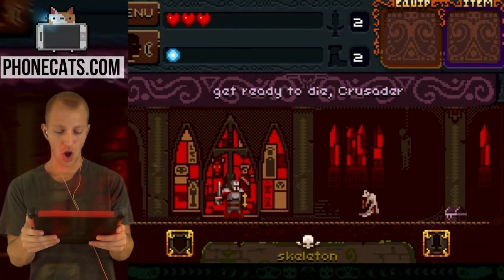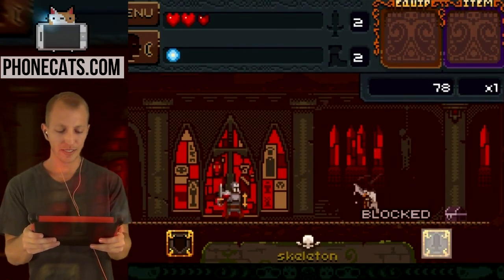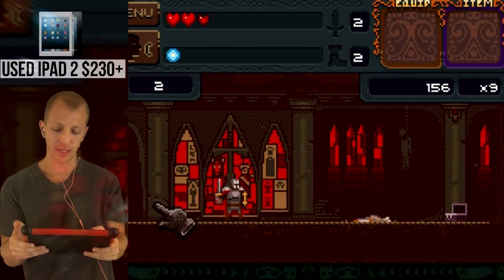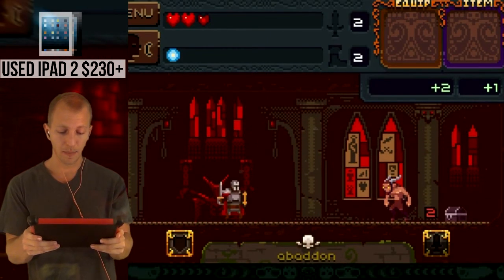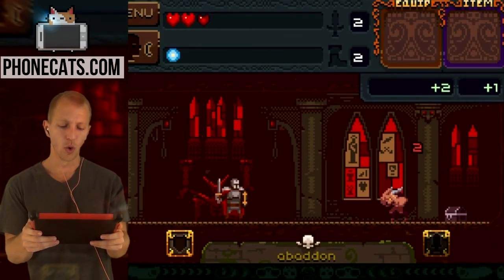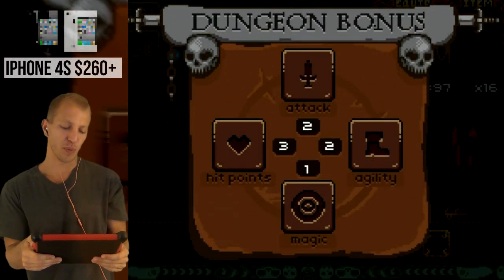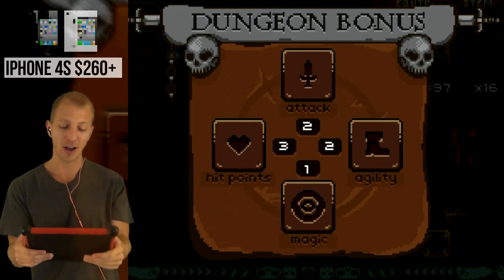Get ready to die, Crusader! Okay, we're back. So you tap on the right side to do your attack, and it has kind of like a WoW style ticker that will count down time. And then you tap on the left side to block. Dungeon bonus! If you tap too soon, they're really funny about making it red and starting your counter over.